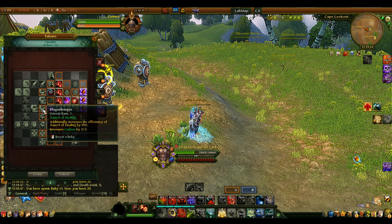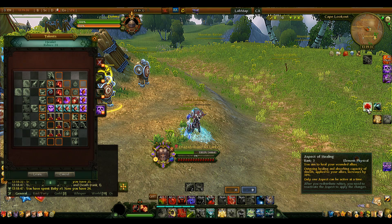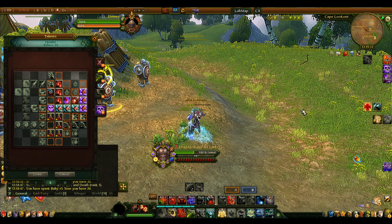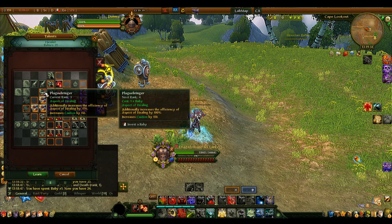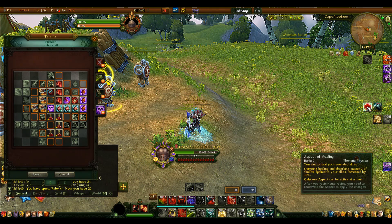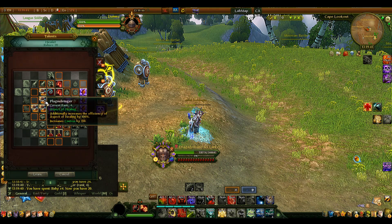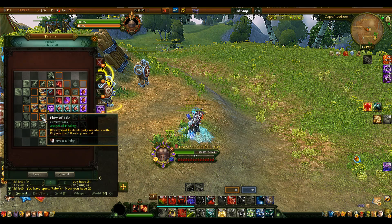Blade Springer increases Aspect of Healing efficiency by 25% per rank, and at rank 3 your Aspect of Healing, which already increases healing by 30%, now effectively gives you up to 100% more — meaning you heal 150% more overall. It also grants a Caution bonus of about 50 stats for free, which means you can put Vitality or Survivability on your gear instead of Caution.